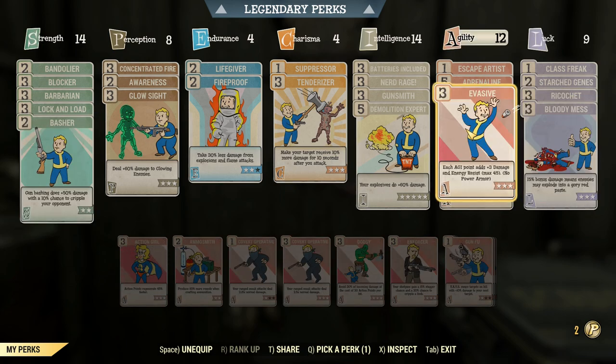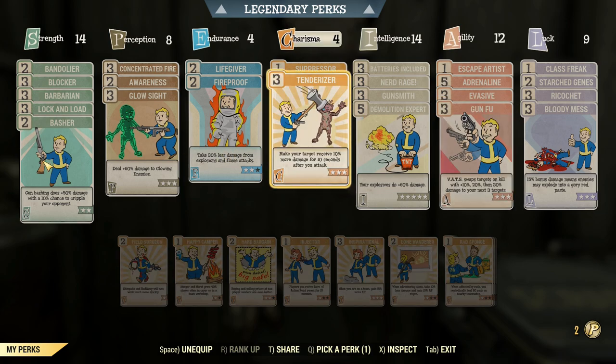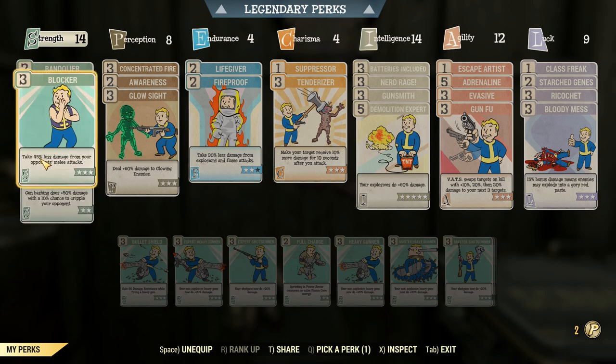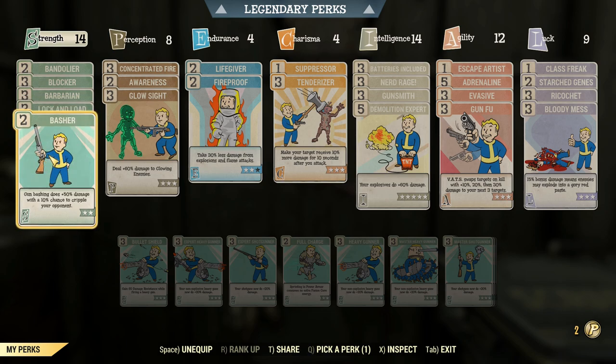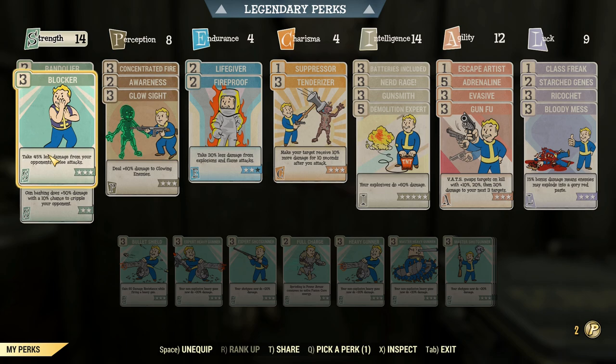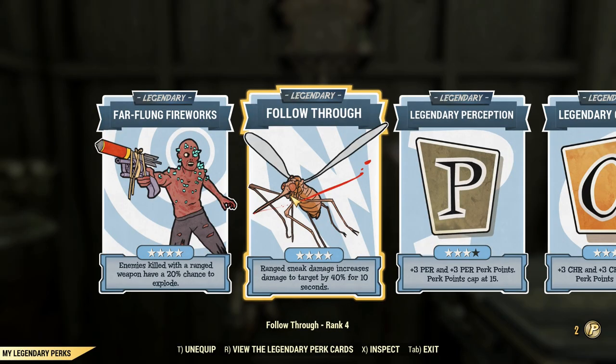Gun Fu is there to keep locking onto things in VATS. Tenderizer is there for enemies that won't die in one shot. We've got Basher, Barbarian, Blocker, and Lock and Load to bolster performance — Lock and Load for faster reloads, Basher for anything that gets too close with a 10% chance to cripple and stagger. Barbarian and Blocker are for defense against melee damage.